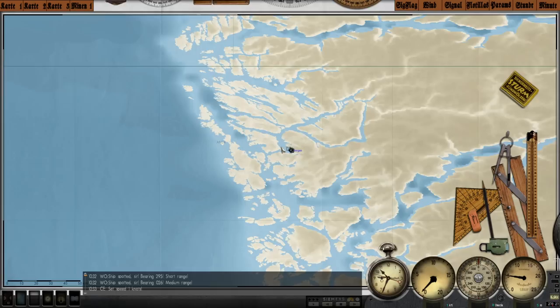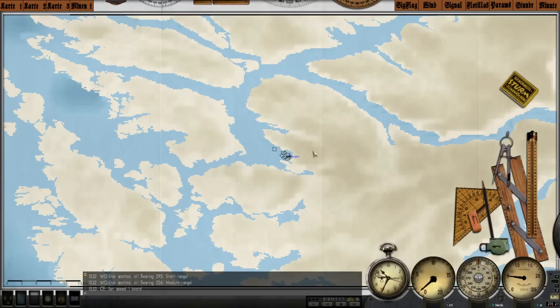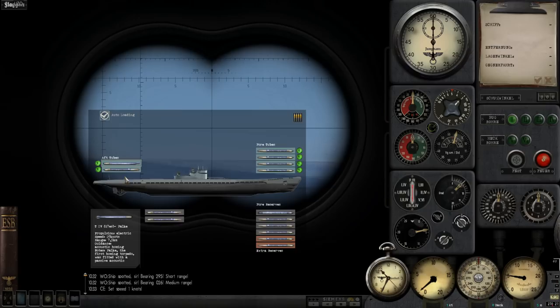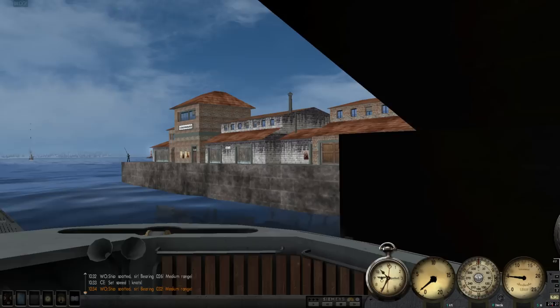The torpedo situation is as follows: I had no control over what we could take, and I eliminated our external reserves — thanks to commenters who informed me how to do this in-game. We are pretty much loaded with T3 torpedoes, the electric eels, with a speed of 30 knots. We do have one T3 Fat 2, which will be nice for engaging convoys. We were given a T4 Falke homing torpedo as well — they were kind enough to replace the one we fired off last episode.